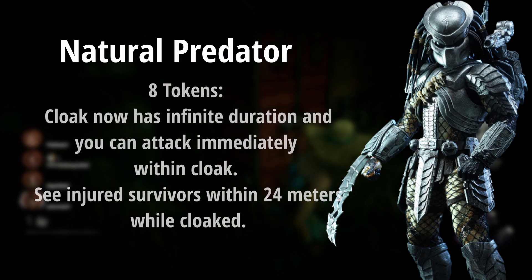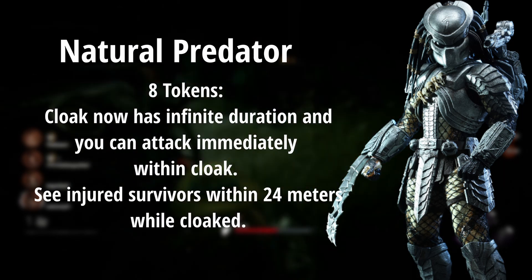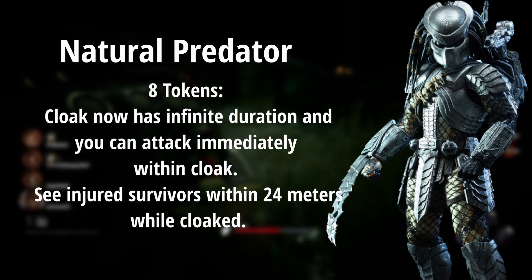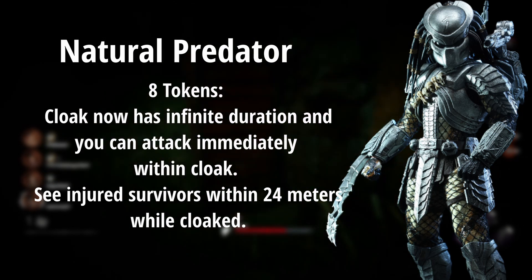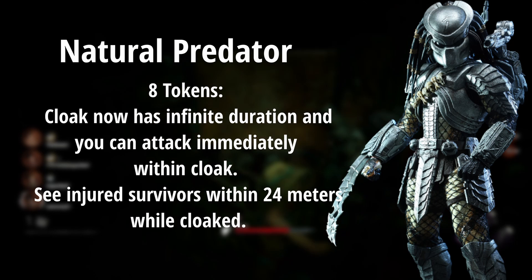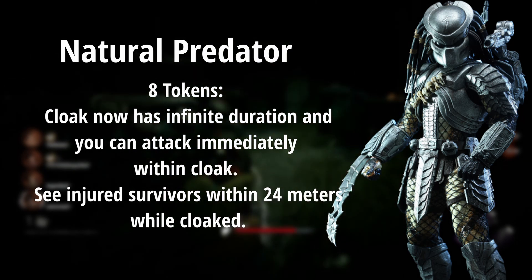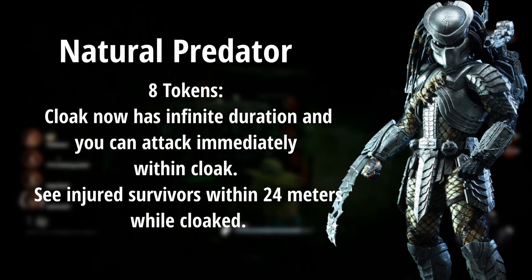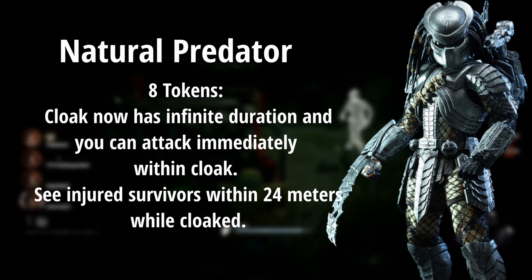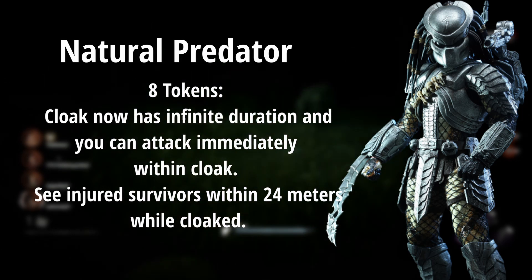Eight tokens — eight hooks means the game is almost over at that point — but your cloak just has infinite duration and no decloak time, so you can immediately attack with your basic attack just as normal, as if you weren't cloaked. You can also now see bounties through walls while cloaked and while they're injured, with the thermal effect through walls.